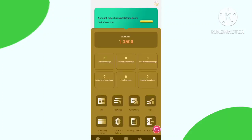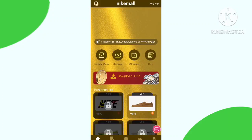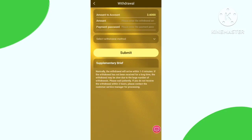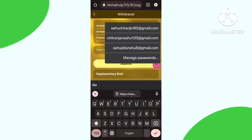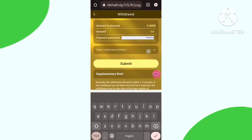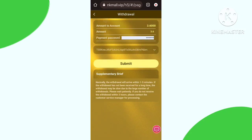Now I want to show you how to withdraw. You need to click the Withdraw button. Here you can check my withdrawal amount is 3.6 USD. You need to paste your address and click the Submit button. The withdraw process will complete and the receive time is about one minute.